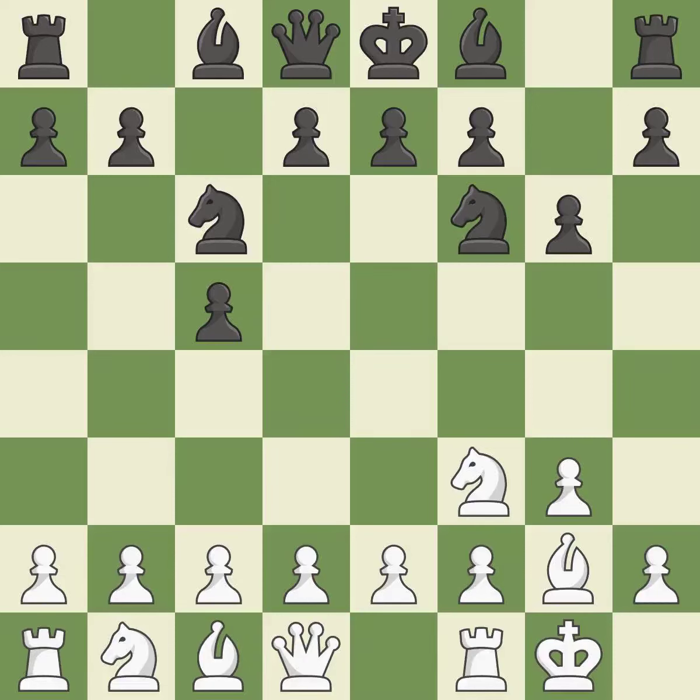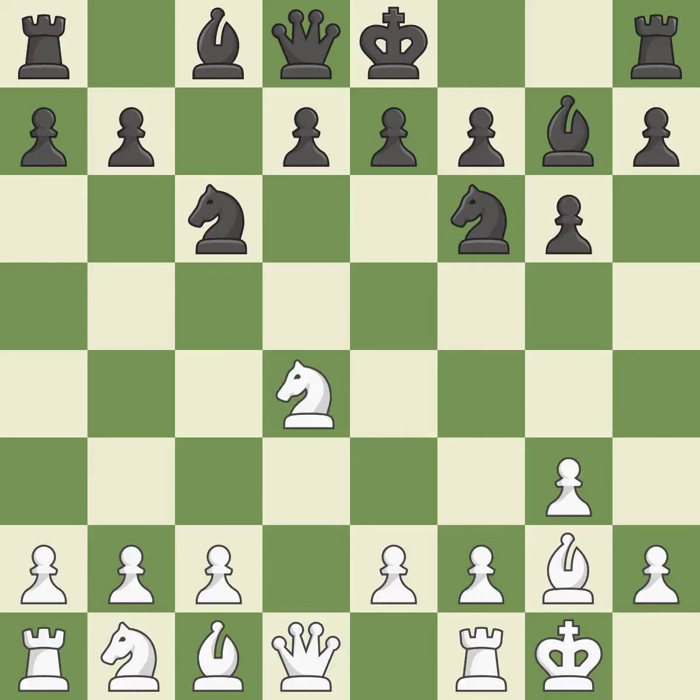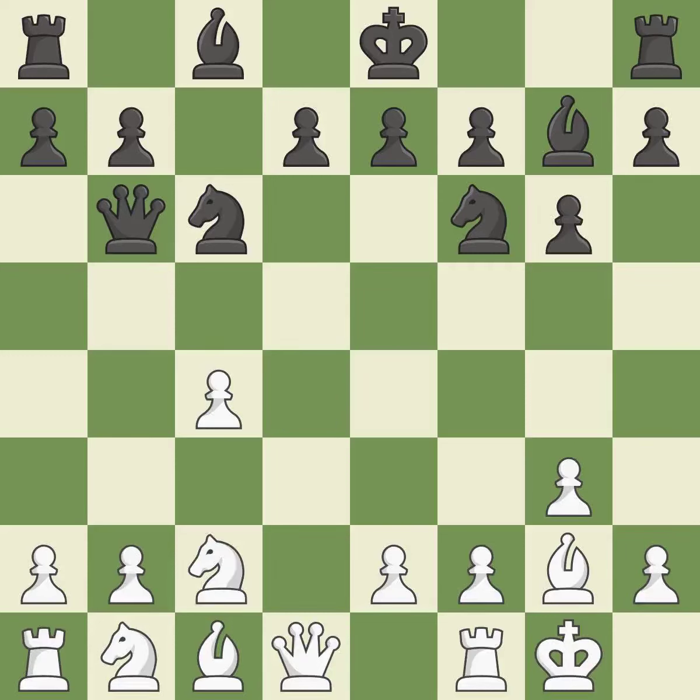The bishop is prepared to move into a functional square, and will be better off as a result. It is a fair deal after all captures and recaptures. By positioning the bishop on a potent diagonal, this fianchettos the bishop. This is not the best — it is an inaccuracy.